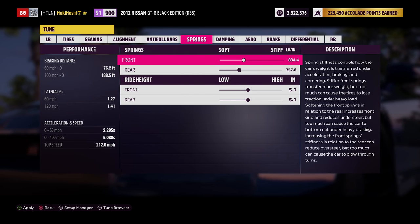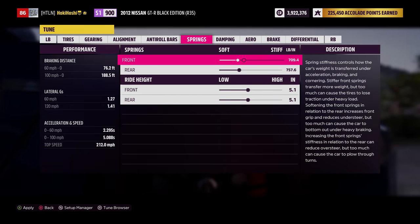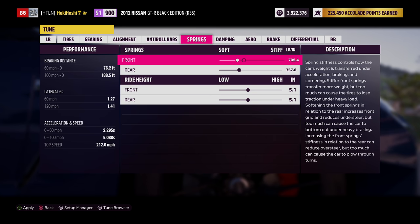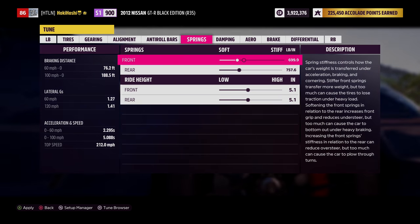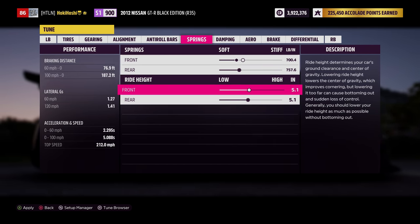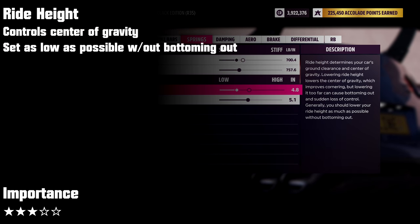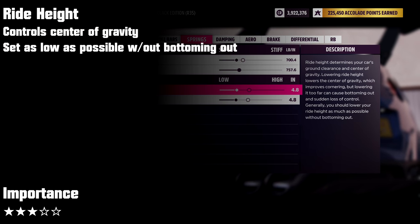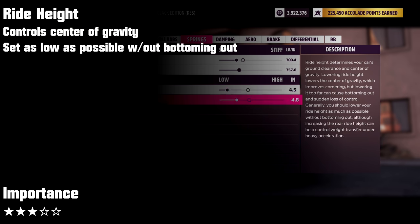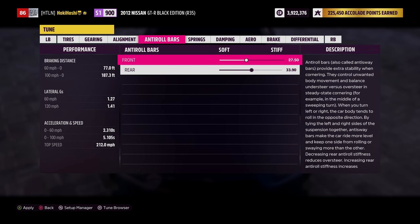All-wheel and front-wheel drive cars are most prone to understeer, so on those vehicles I'll drop the front stiffness a bit on my base tunes, but on rear-wheel drive I just adjust as needed. For ride height, we generally want to lower things a bit — this lowers your center of gravity and improves handling and aerodynamics. This may cause you to bottom out, but we'll cover that later. For now, let's drop ride height to 2 notches above the minimum.